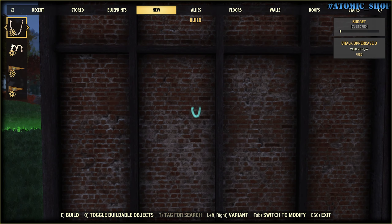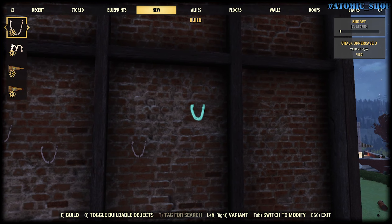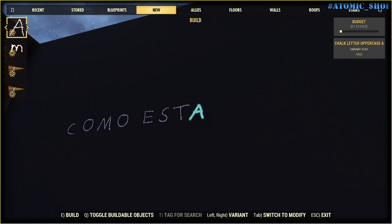Now let's check how they look on different surfaces. As you can see here, we have no problems. But what about bricks? On bricks it's hard to understand your writing.